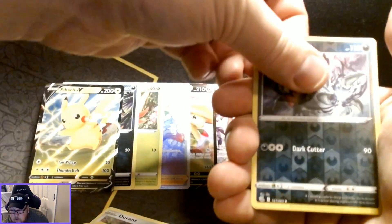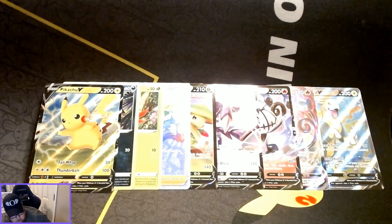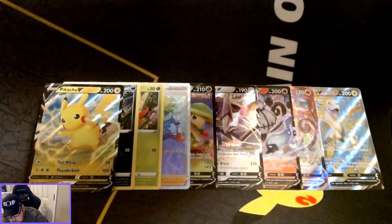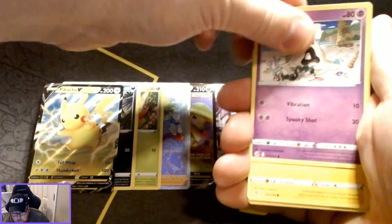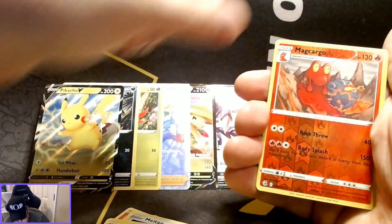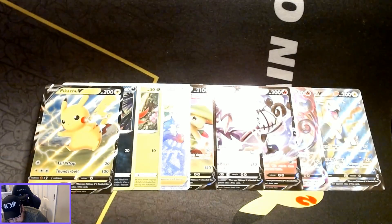Dark Ralts reverse holo and Gardevoir as the non-holographic rare card. Then reverse holo Magcargo and a Granbull as the non-holographic rare card.